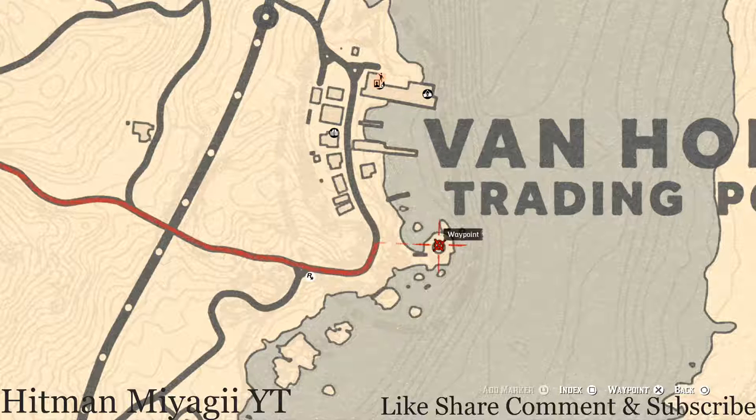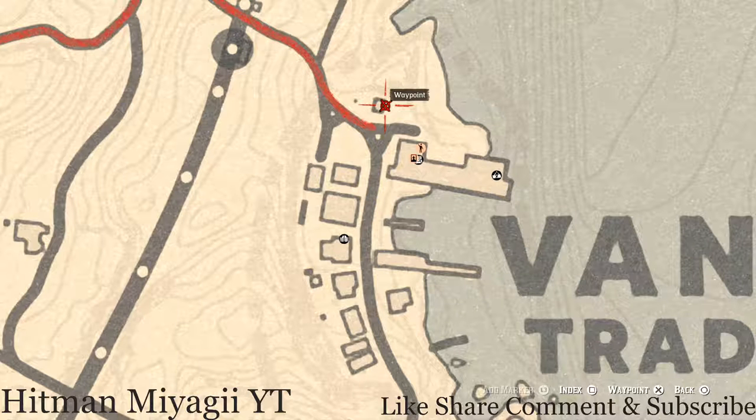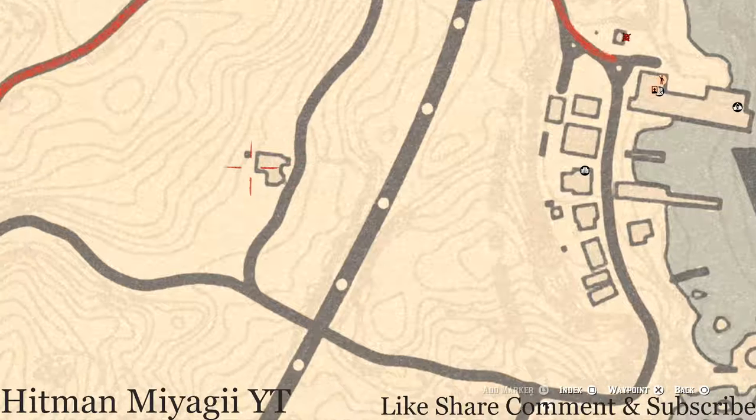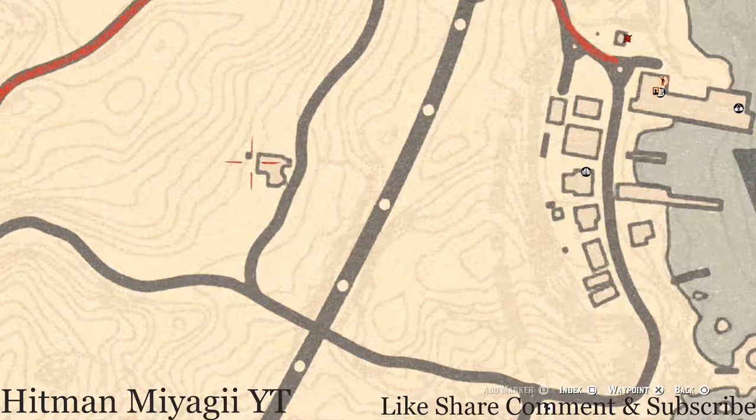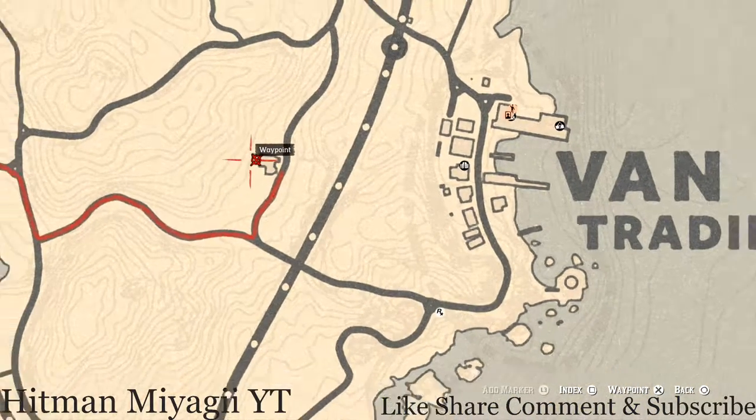There are a couple other things around Van Horn. In the lighthouse tower there's a tarot card. Over here next to this square building — you cannot go inside — there's another tarot card. And over here behind this house there's a dig spot for a family heirloom, which is an ivory hairpin. You do not need a metal detector for that item.